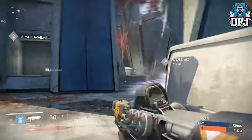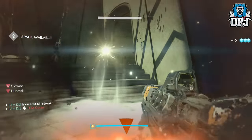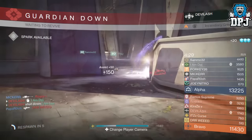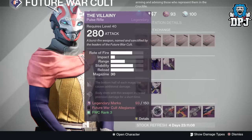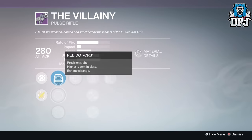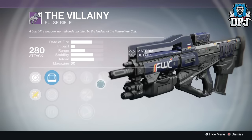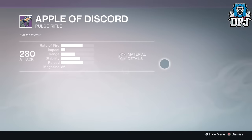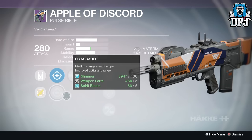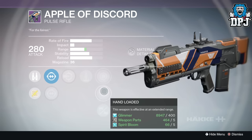The best thing about this weapon is that here in Year 2 there are many different pulse rifle variants within the 66/14 archetype, including a few exotics. First up we have the Villainy, available from the Future War Cult vendor in the Tower. The roll she has on hers isn't too bad either, with Head Seeker, Perfect Balance, and Glass Half Full. Also the Vanguard vendor has the Apple of Discord — again, a roll that isn't bad, with Head Seeker, Counterbalance, and Reinforced Barrel.